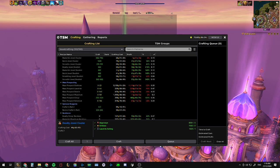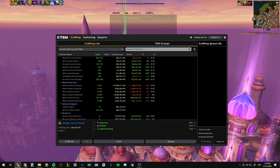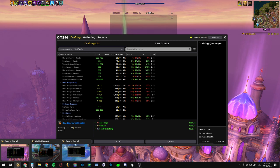Fixing these mass mill and mass prospect values is one of the things that the setup will help you with. I'm mostly going to be on my scribe but this video is going to cover both Jewelcrafting and Inscription.